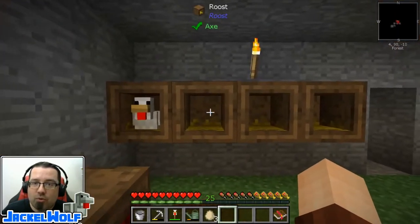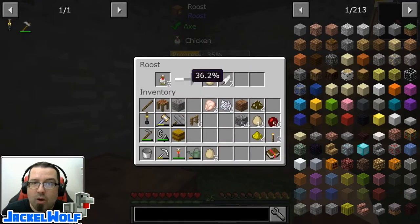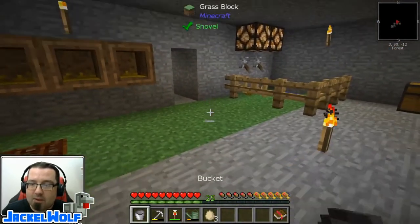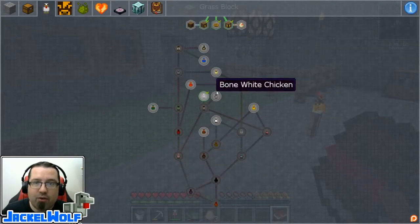Now we have gotten ourselves a bone white chicken with a 3-3-2 set of levels. Because these two guys are the same, we're going to take them and pop them together. Now we've got a 3-3-2 breeding with a standard 1-1-1 bone white chicken, and the next chicken that pops out is going to be even better. You can start flipping back and forth as you get better and better chickens. When they are done, you can throw them into a nesting pen and they'll start collecting resources. The chicken in the roost is producing eggs and feathers, but the bone white is going to start producing bone meal, and some other chickens in Stoneblock 2 will produce other items.